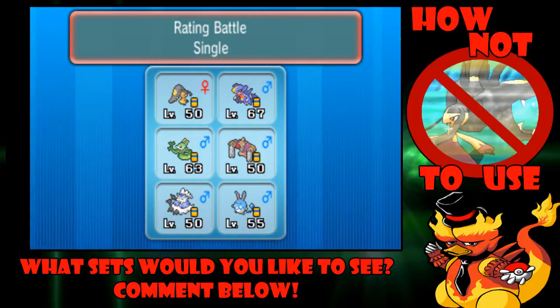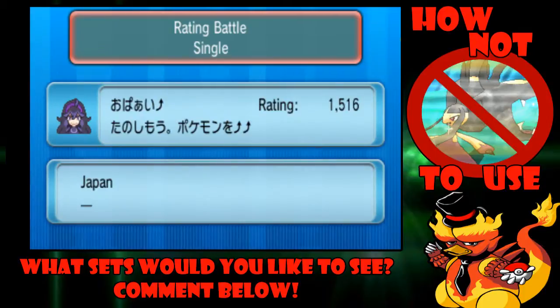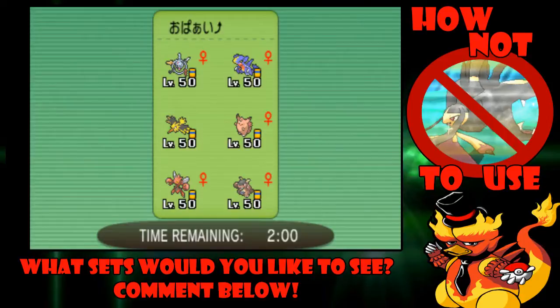We're not here to win per se — we're just here to show how terrible some of these ideas are. We'll be near the bottom of the ladder, so sometimes it might actually work. We do have Klefki, Garchomp, Clefable, Kangaskhan which is probably Mega, Scizor, and Zapdos. Unfortunately Mawile is going to look really good against these guys.